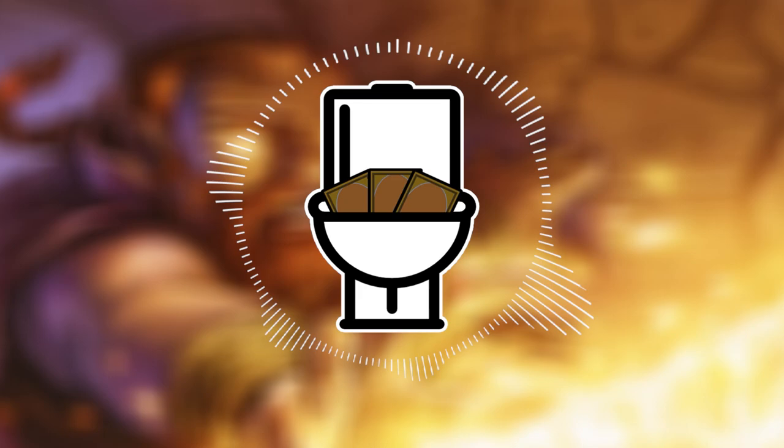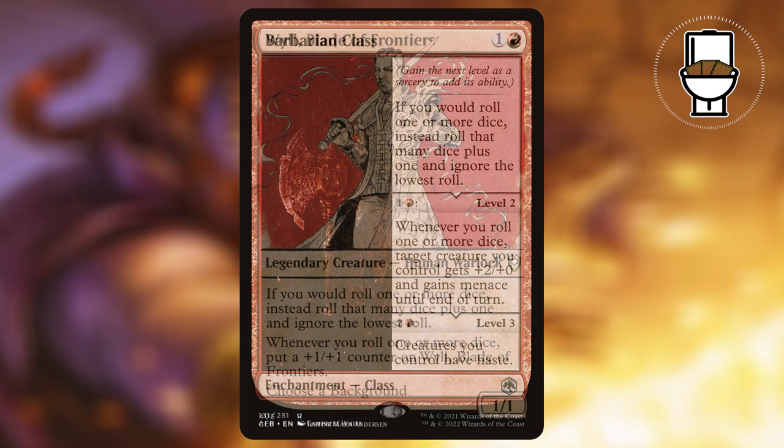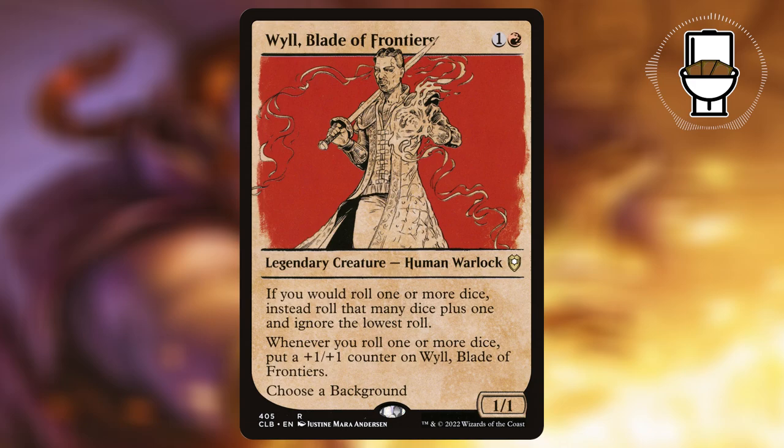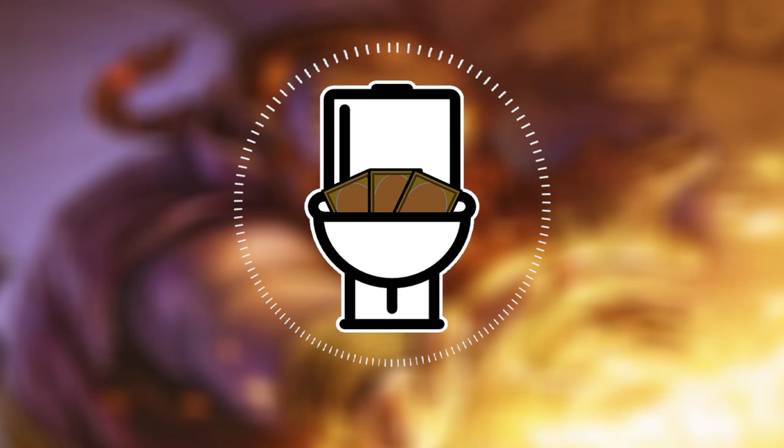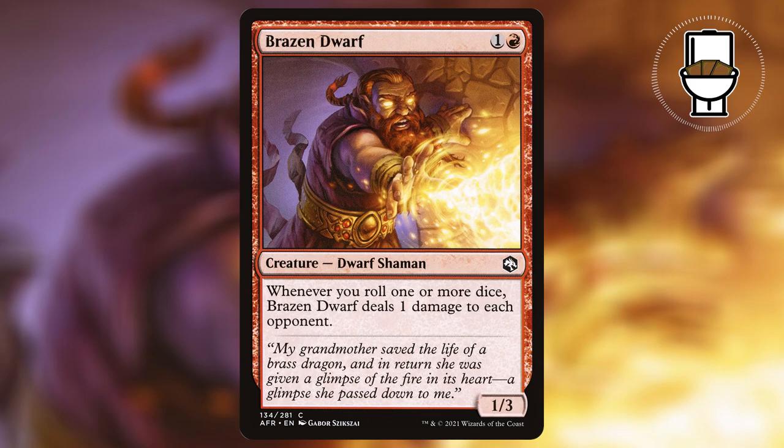I mentioned rolling dice earlier, and I wanted to include some cards that let us improve our odds of rolling a 6 with Comet. Barbarian Class lets us add an additional die and ignore the lowest roll. Blade of Frontiers does the same thing, but we can also put a +1/+1 counter on him whenever we roll one or more dice. With both of these cards out, our odds to roll a 6 is 42%. If we had another copy of Barbarian Class, we could have up to a 51% chance to roll a 6, which is why I included Mirage Mirror. And I can't forget Brazen Dwarf — this deals 1 damage to each opponent whenever we roll one or more dice.